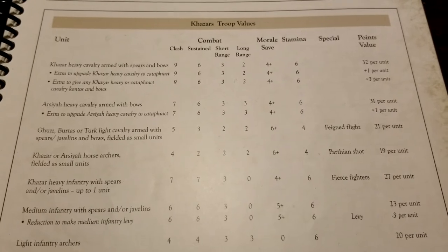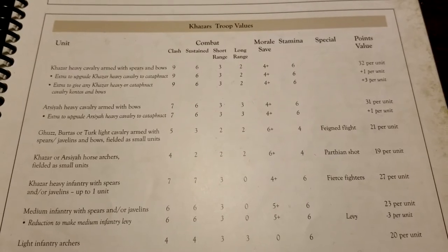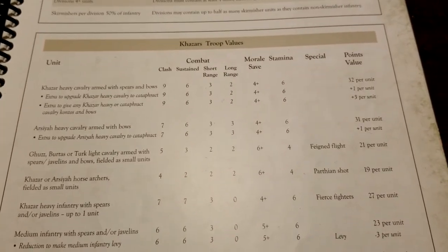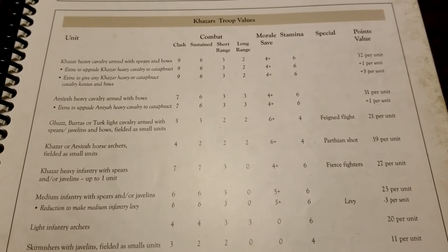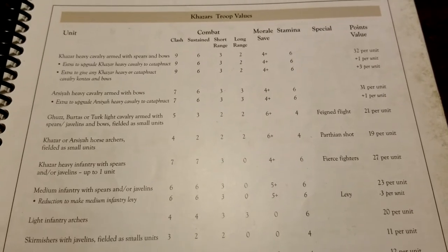That covers the cavalry. We have to include a lot of light and horse archer cavalry, but definitely load up on heavy cavalry as much as possible for that sledgehammer effect — they don't really need any special rules. If we do decide to run infantry, and we don't have to, we still get some pretty solid options, including heavy infantry of all things.